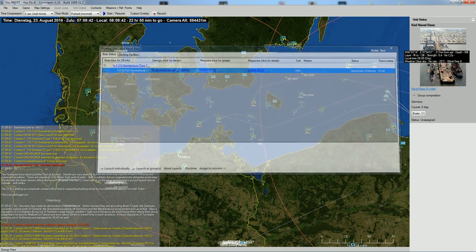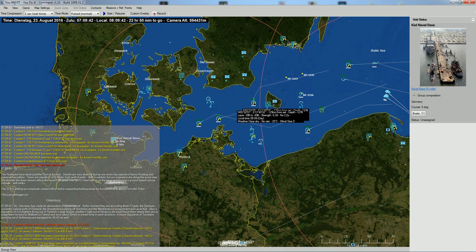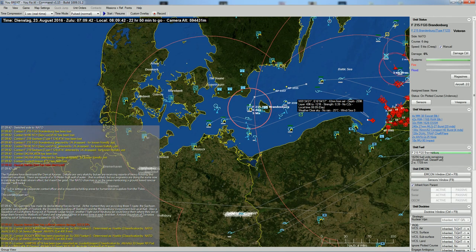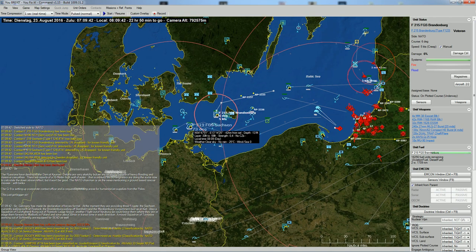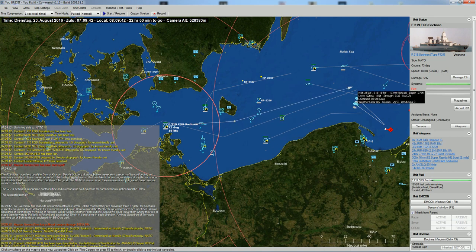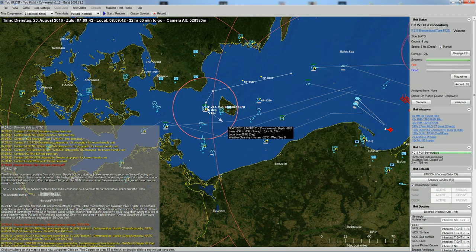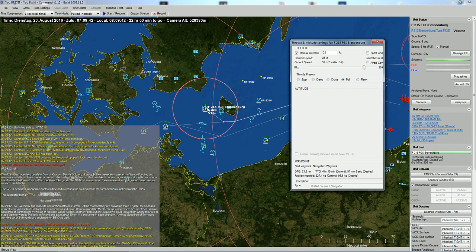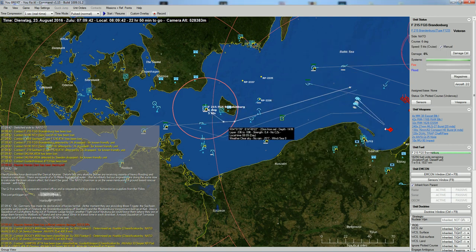We're going to launch the Mecklenburg-Vorpommern - it'll deploy in the next ten minutes as the sailors get on board. I'd like to get the Saxon and Brandenburg together in a common formation. I'll ask the Saxon to come down towards Kaliningrad at flank speed, and the Brandenburg will follow at cruise speed. Once they're over there, they'll more or less match up.